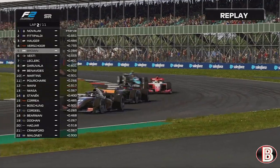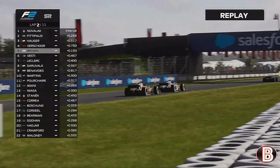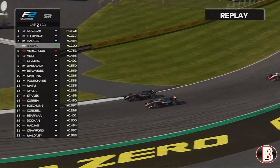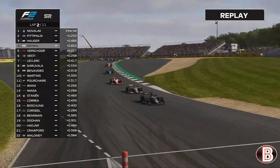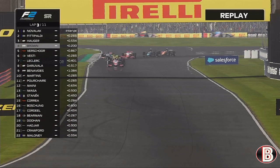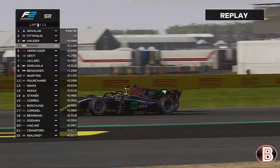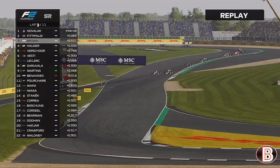At the end of lap 3 through Maggots, Becketts and Chapel, we're right on the back of Victor Vashore heading down the Hangar Straight. We stay in the slipstream and go for the late lunge — a copy and paste of what we did to Behrman — and we're through into P4. Then at Stowe, a hat trick of dive bombs and we're into P3, as Novelac and Fittipaldi go wheel to wheel ahead.